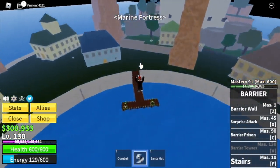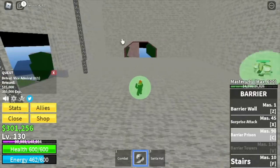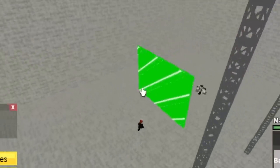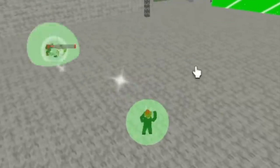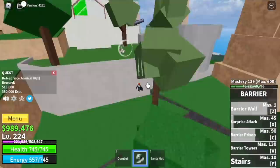Next up, we are going back to the Marine Fortress. We're going to start defeating the Vice Admiral. I am enjoying the C skill. Our goal here is to reach level 225, and before we even reach that, we're going to unlock our last skill — the V skill, the Barrier Tower.